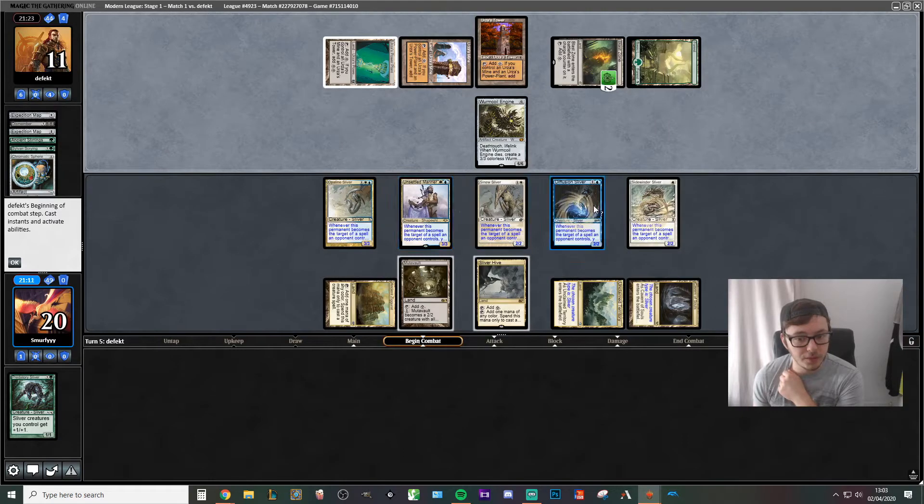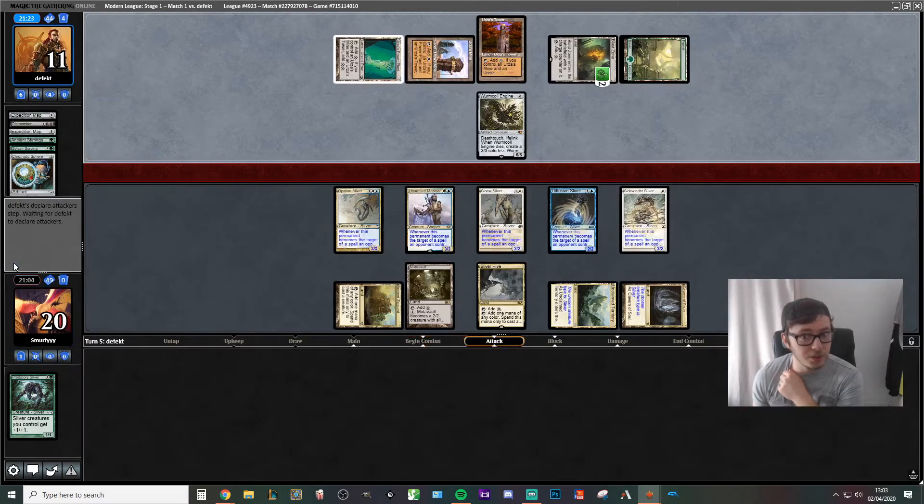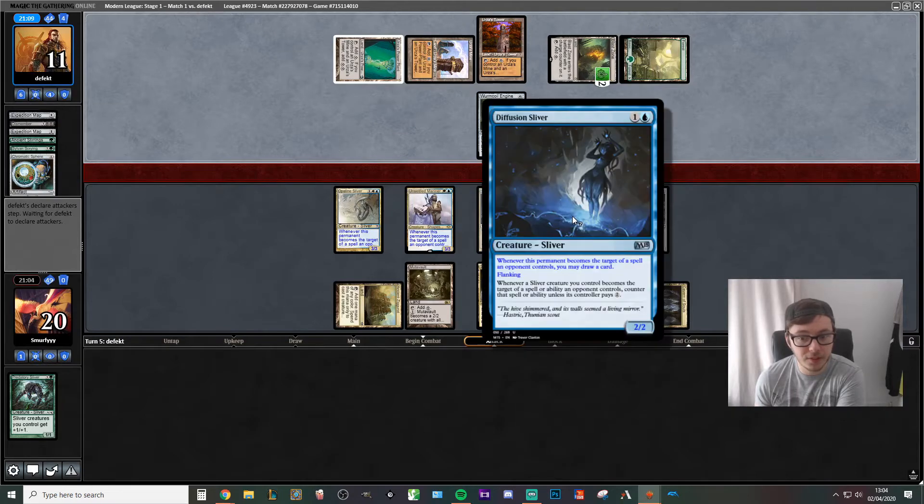Then they would take — and gain 5 because of Flanking — so they'd go up to 16, dealing 3, 4, 5, 6, 7, 8, 9, 10, 11, 12, 13, 14, 15, 16. So in theory, if we draw a Lord this exact turn we do actually have lethal. The likelihood of it actually happening is pretty low but we'll hope for the best. And because of Diffusion Sliver... oh okay, they're just going to attack.